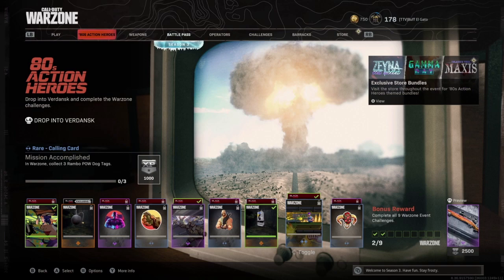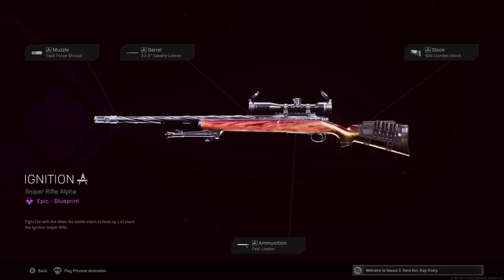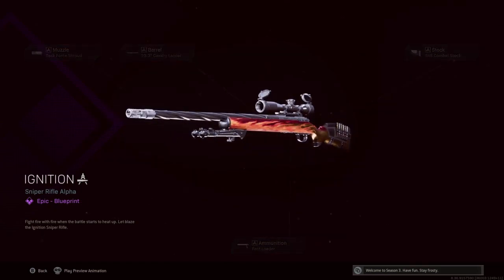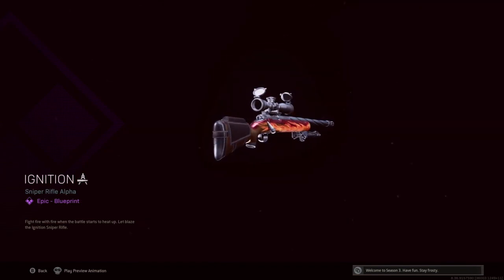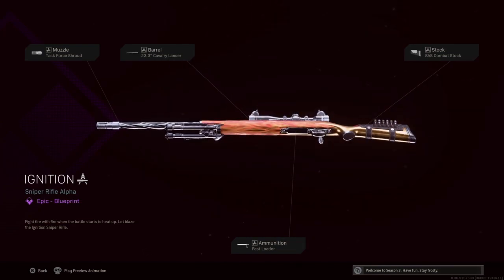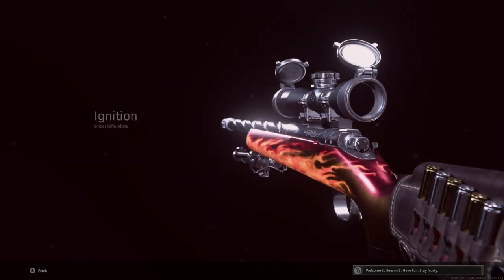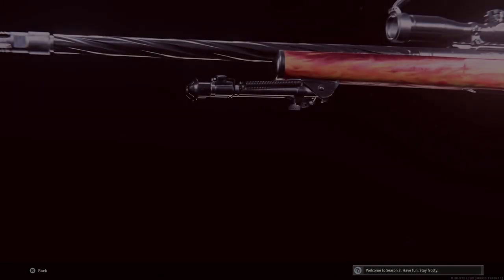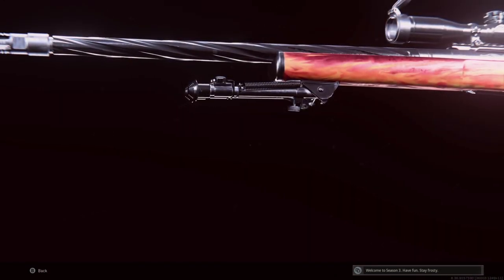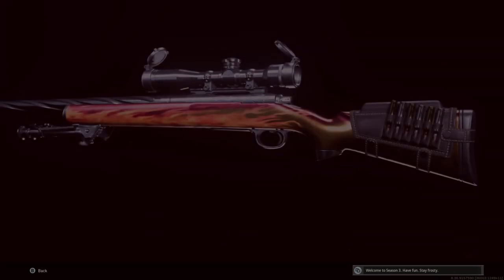The descriptions sound really cool but what you earn is kind of crap. At the end you get what looks like the Pellington — it's probably one of my favorites. It's a bit weird that they give you this blueprint in Modern Warfare when the Pellington is a Cold War gun. This is the Ignition blueprint; on the side of the gun it says 'Pearl Hunter.' It's a pretty cool blueprint, and if you like getting 100% completion, this is something to work towards.